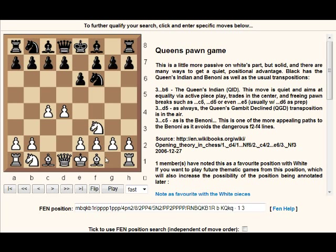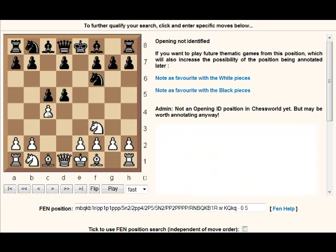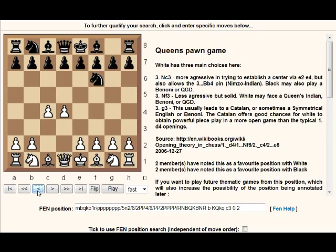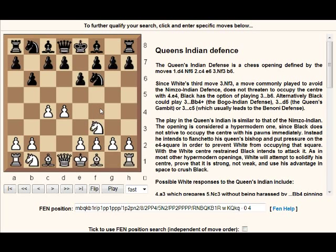So c4, e6, and then white is avoiding the Nimzo-Indian with Nf3. So we have b6 — as the notes say, the Queen's Indian defense. Quiet aims at equality by active piece play. We could have d5 transposing into the Queen's Gambit Declined, or c5 as in the Benoni. So those are the things black might do: Queen's Indian with b6, or c5 aiming to transpose into Benoni. The key thing to remember: Queen's Indian is b6.